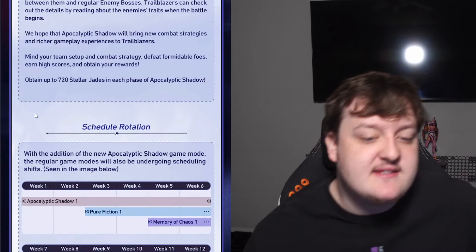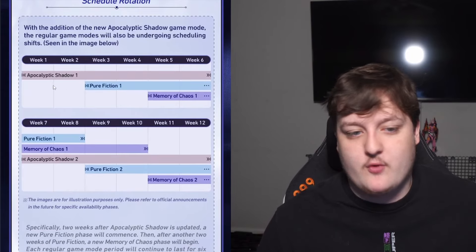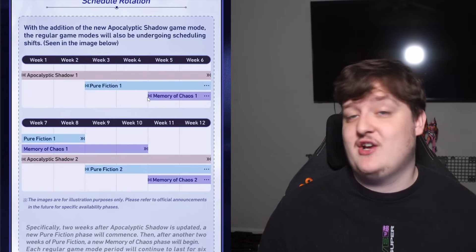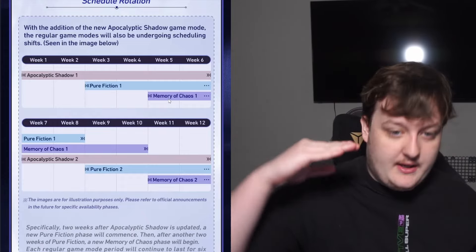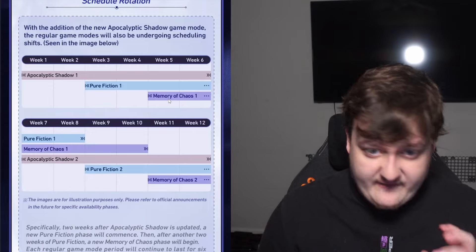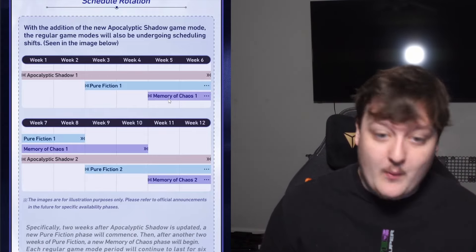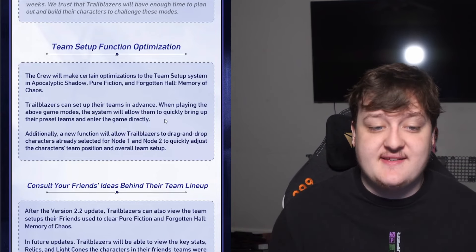Let's talk about the scheduled rotation. We're going to have six weeks of Apocalyptic Shadow, six weeks of Pure Fiction, and six weeks of Memory of Chaos — so there will never be an overlap. Whatever Memory of Chaos is up, you have six weeks to complete it. Also coming: team setup functionality optimizations.